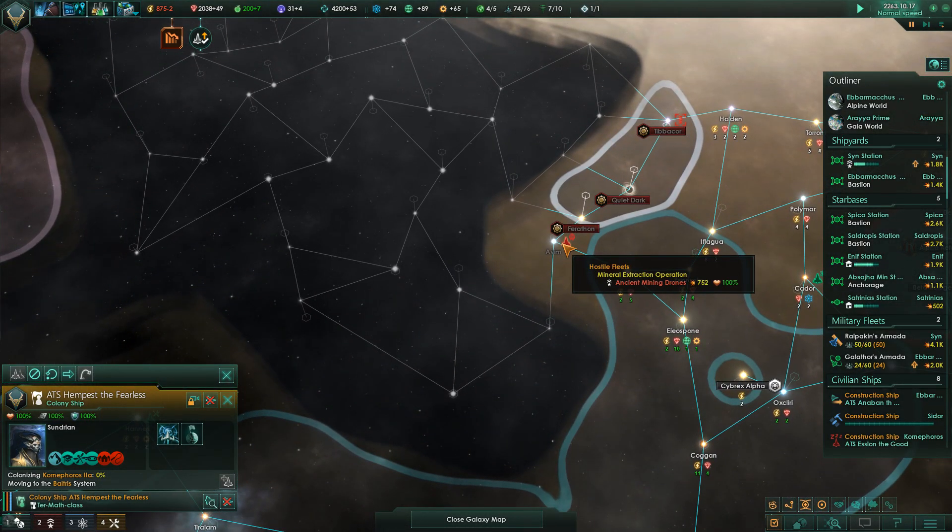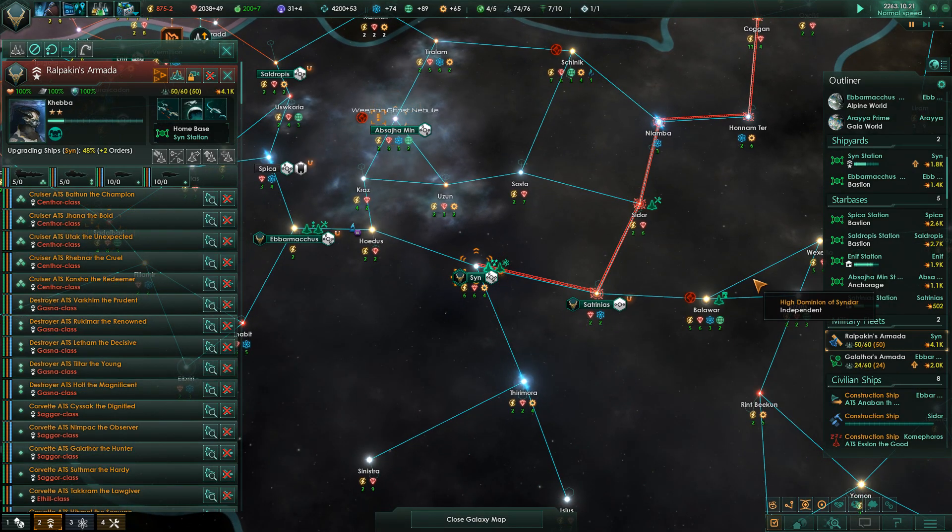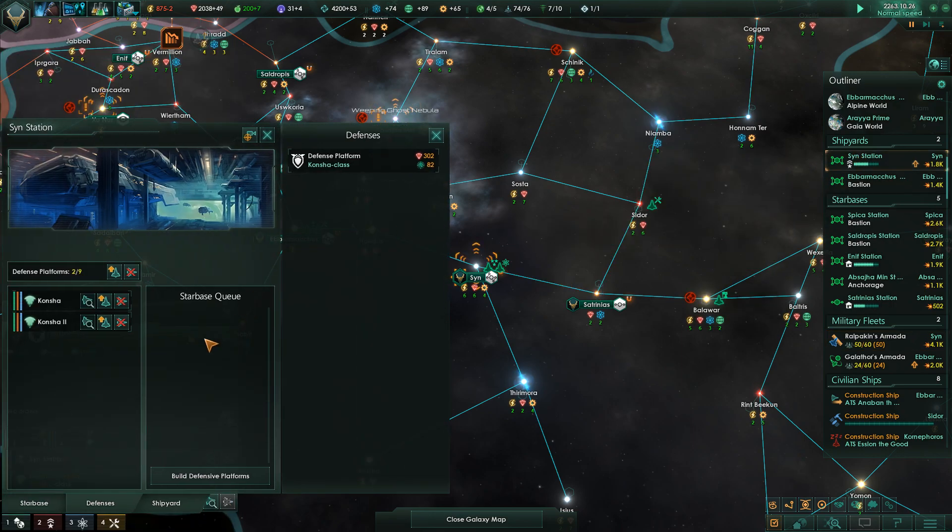Once Corner-for-us, which has a colony ship on the way to it, is colonized, that will be an additional source of energy. I'm hoping to continue colonizing out this direction and maybe even this direction if we're fortunate - possibly even this way. We'll see. We have to clear out these ancient mining drones first, which is our primary objective with this fleet. It's currently in the process of getting its reactors upgraded.